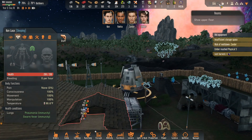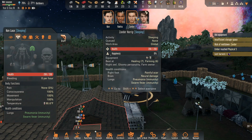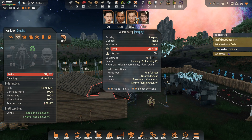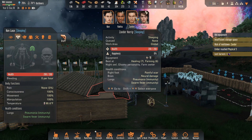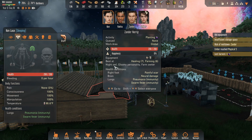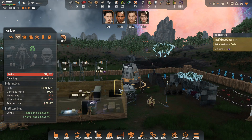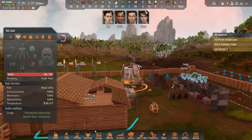It keeps pulling me back. Why are you sleeping, Xander? He's supposed to be awake right now — he's just doing absolutely nothing. Get up, Xander. Deconstruct this roof, please. Why are you not doing the whole thing? You're doing bits and pieces — do I have to do every single little bit?